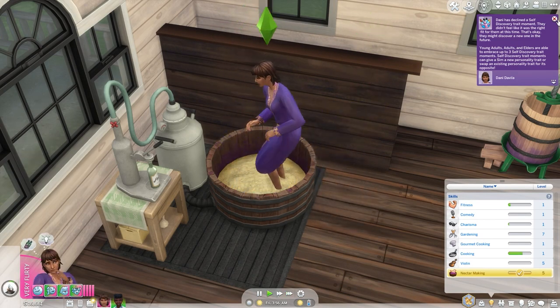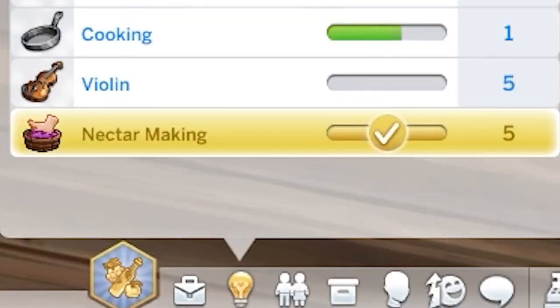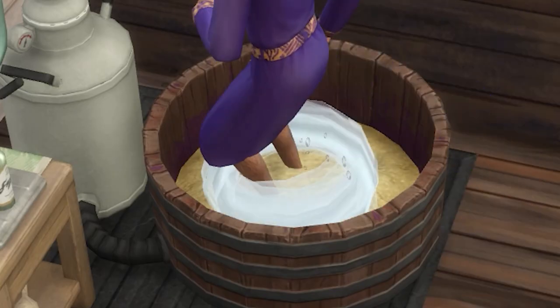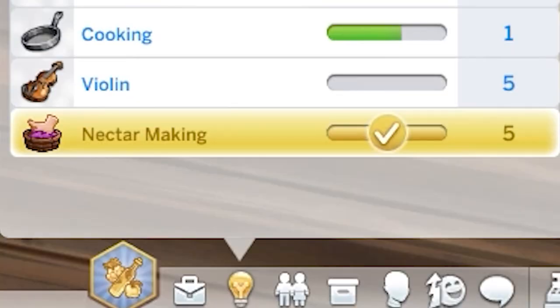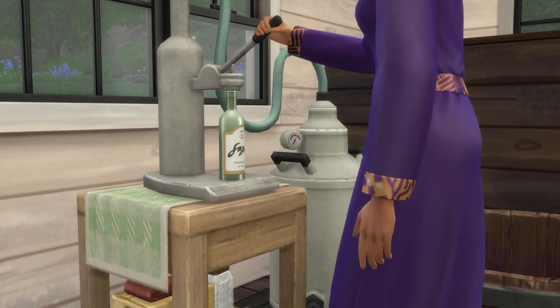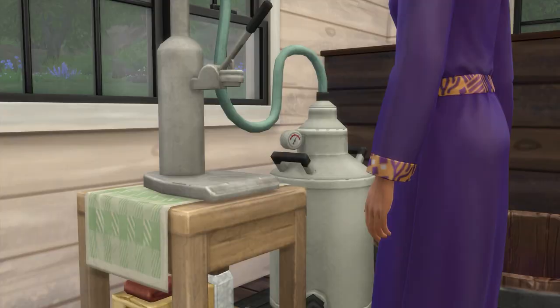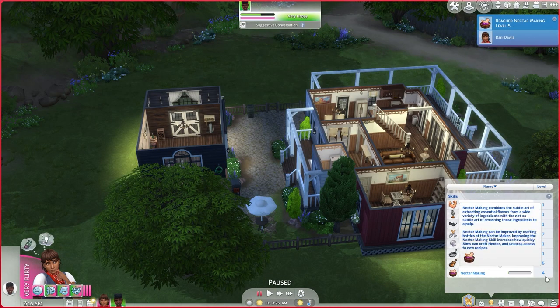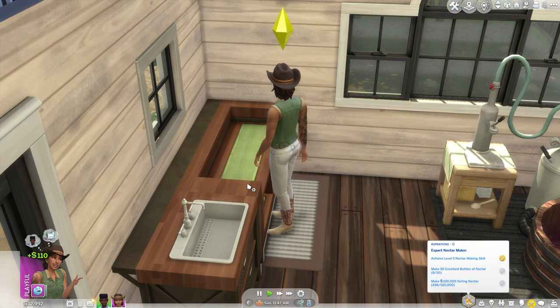I called Nectar making a mini skill because it doesn't go up to level 10 — it only goes to level 5. So there's nothing broken with your game if you've hit level 5 and you're wondering where the other 5 levels are. As you level up this skill, you unlock additional benefits and recipes, like most of the skills in this game. You can make some millions with Nectar making, but more on that in a bit.